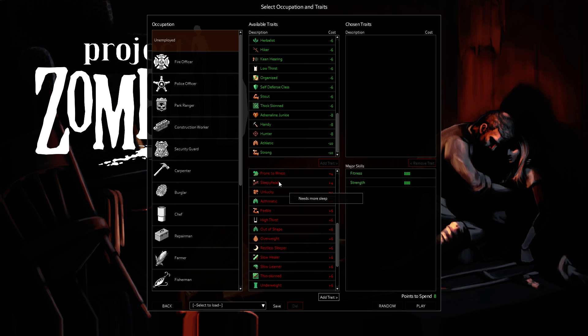Prone to Illness we talked about. Sleepyhead is really good. Unlucky — no. Asthmatic seems dangerous. Getting exerted is probably one of the most dangerous things in the game — you're sitting there fighting zombies and all of a sudden you're hitting like a wet noodle. You don't want that to happen. I wouldn't pick this one. Maybe someone that uses stealth and firearms a lot could use this as an extra five points. But if you're probably having to sprint, it's debatable.